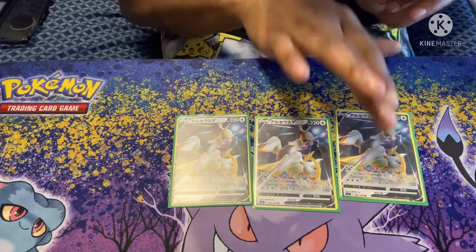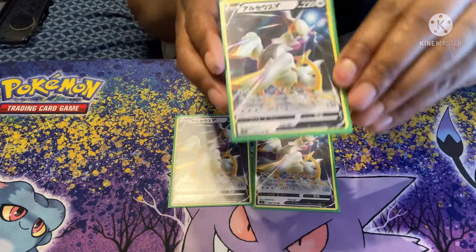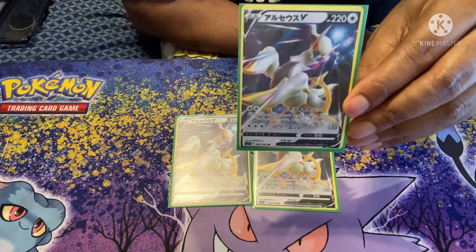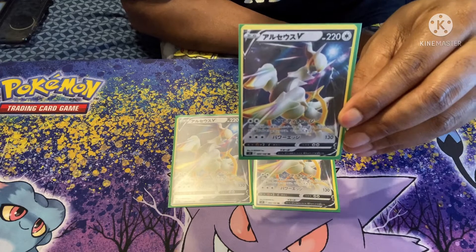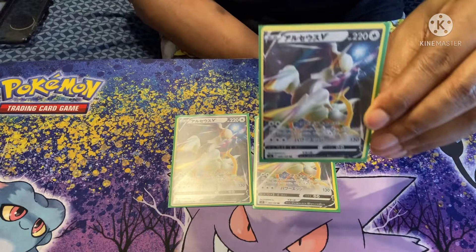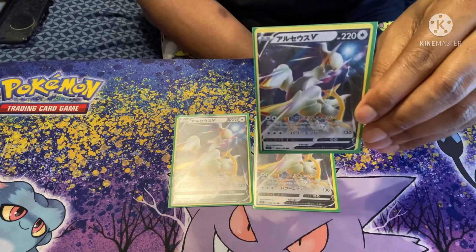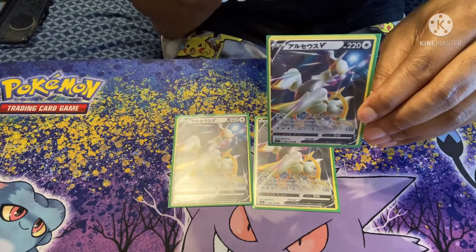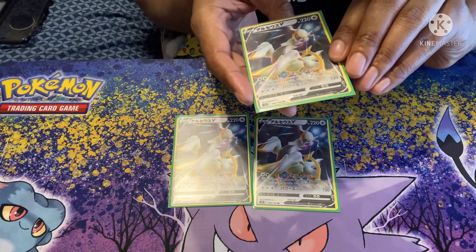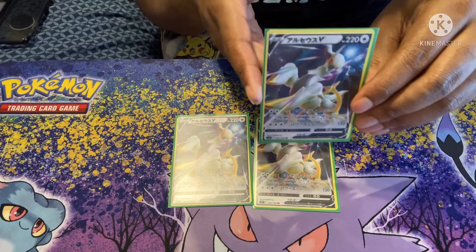Three copies of Arceus V. It has 220 HP. Its first attack for two Colorless energies lets you search your deck for three basic energies and attach them to your Pokémon in any way you like — you deal no damage, but the energy acceleration is great by itself. You can power this up with Double Turbo Energy. Its second attack for three energies does 130 damage, but that first attack is exceptional as an opening move.